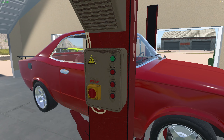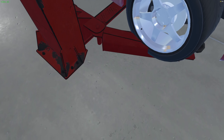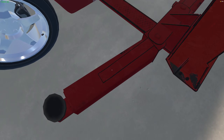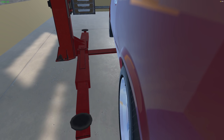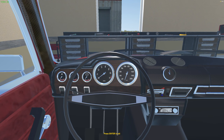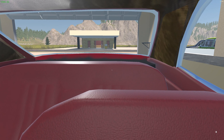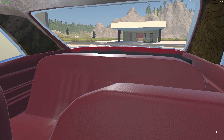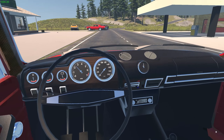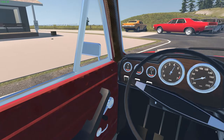Looking good - now you've got your differential in, donuts will be easier. I don't enjoy one-wheel peelies. This is going to be a tricky one to get out because the car's on a weird angle. Let's give her a little push. Get in, close that up, it's in reverse - there we go. Back in your spot, parking brake on.